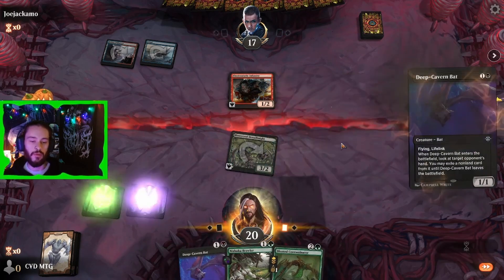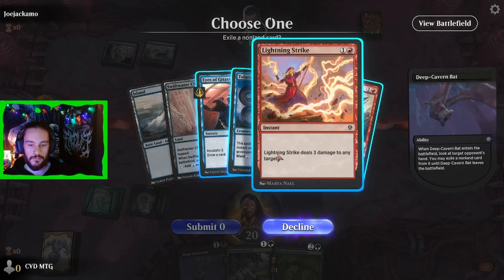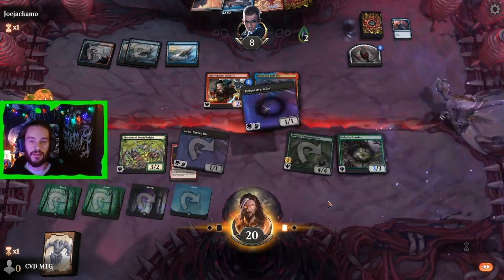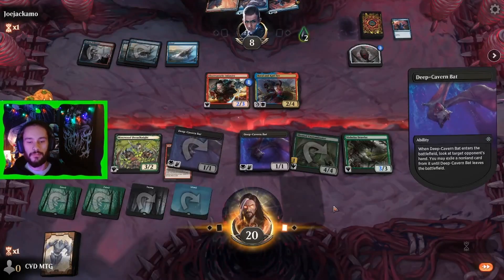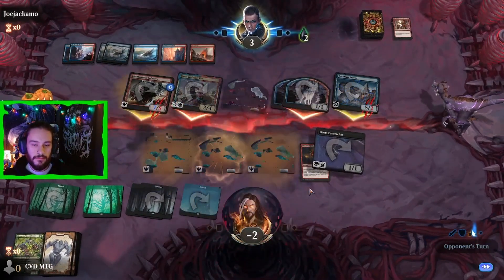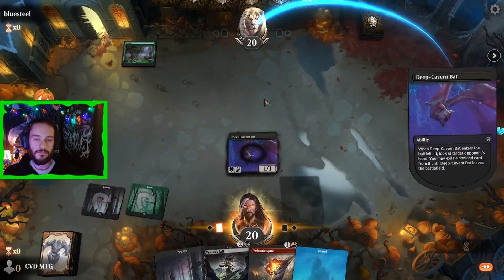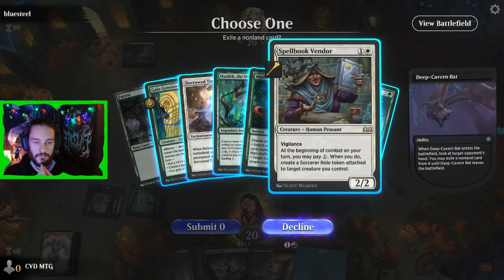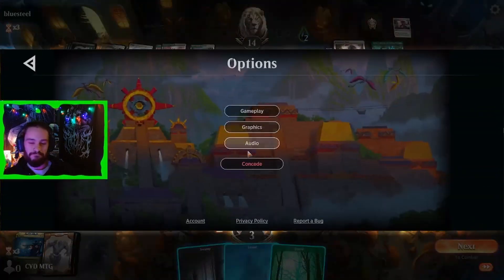In game 15, our faithful bat finds us a Volcanic Spite — a removal spell that can bottom a land from hand. Pretty awesome. Our next bat also snags a Lightning Strike. This game ended up being pretty close, but we couldn't hold off the burn and tokens forever. The next game, we find an Ozolith — or more specifically, Gozo — a great mana sink that can put counters on bats for a pretty fast clock. This opponent missed lethal with a post-combat Gozo, so we scoop and go to game 17.